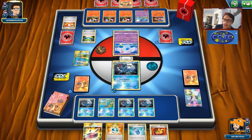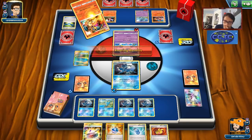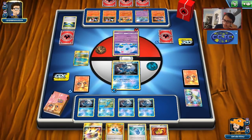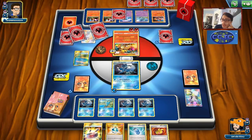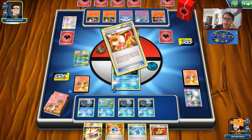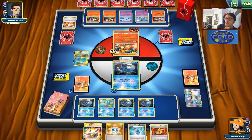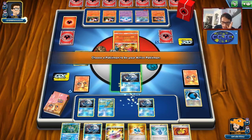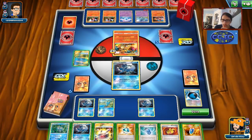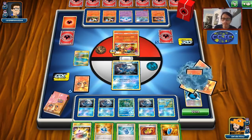Let's see if they knock out my Frogadier. I don't know if they're playing Triple Acceleration Energy. They can always retreat into Charizard — looks like they will. Our hand is not the greatest. We don't have any energy to attack, which is not great. We can get a Greninja in play but not having a supporter is painful. Shadow Stitching for 100 damage here seems pretty good, assuming we draw an energy.